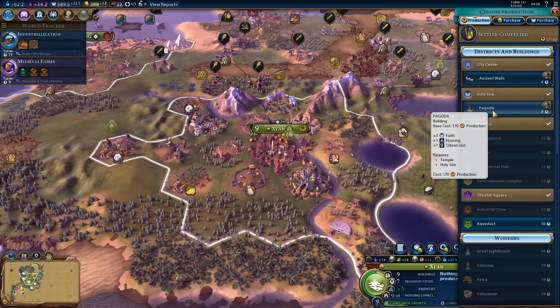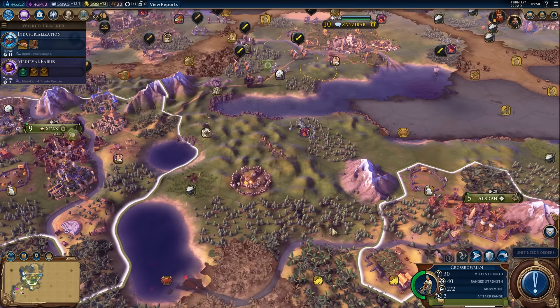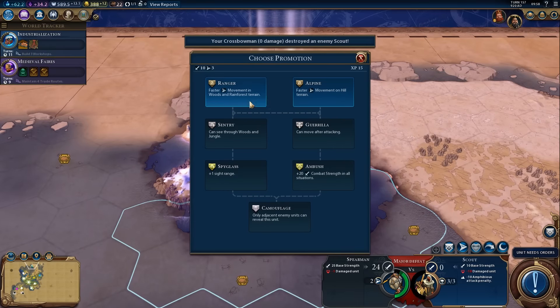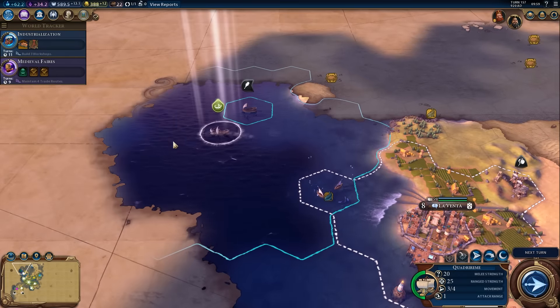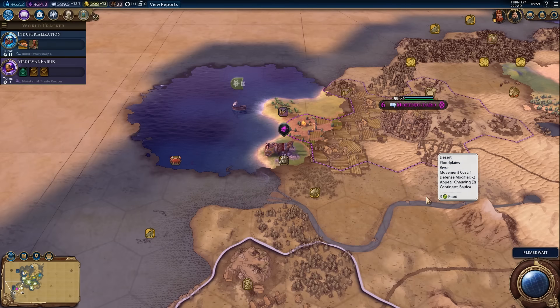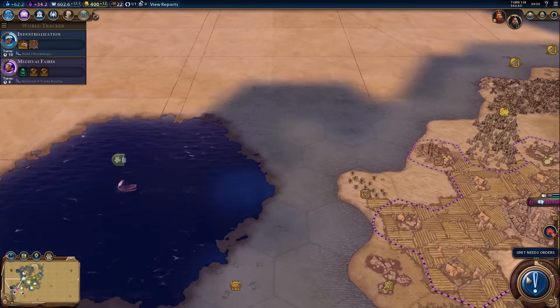An aqueduct's not going to help us — let's build the pagoda, which will give us some housing. We need to let the city get up to ten population. We should probably kill that scout off before we clear the camp, then clear the camp on the next turn. Now we can explore deep ocean tiles. We need to get our population up to ten in the capital so we can build the industrial district — that's what we want to do.